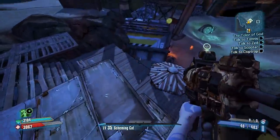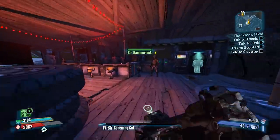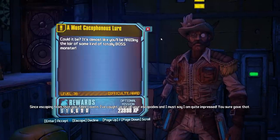To get the shield, you're going to have to complete the whole DLC main story. Once you have killed Hector and completed the mission Paradise Found, turn it into Lilith and Hammerlock will have a new side mission for you. Go over to him and pick up his mission, The Most Cacophonous Lure.